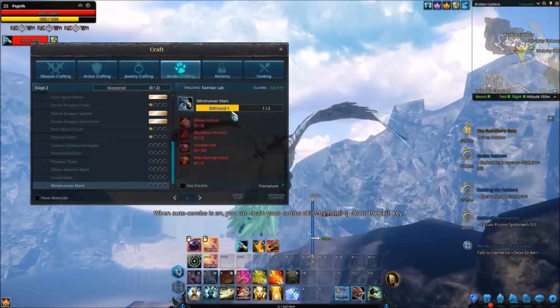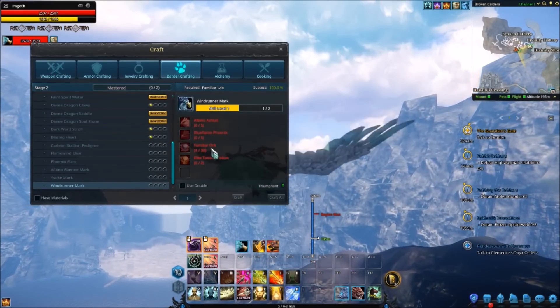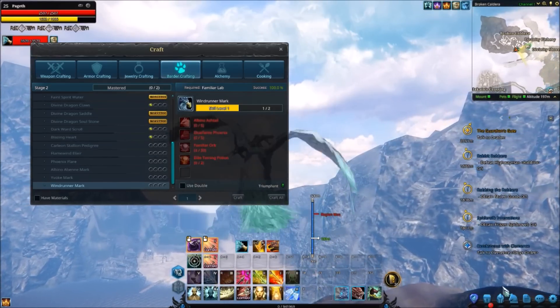Once you've done that, you're ready to go get the Windrunner mark. You've got your Albino Ashtails, you've got your Blue Flamed Phoenix. All you need next is familiar orbs - obviously soloing dungeons and getting repeatable quests can easily get these for you.